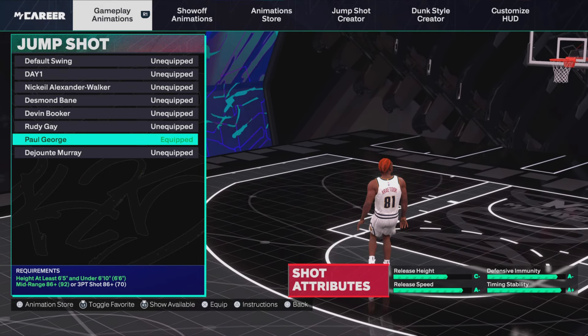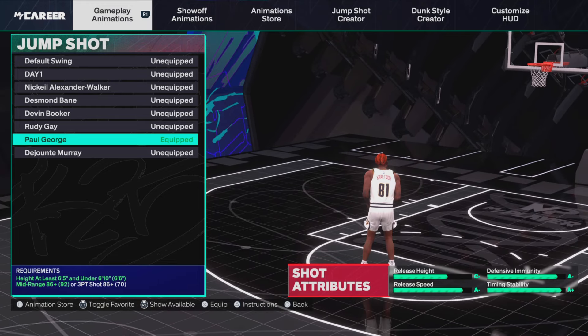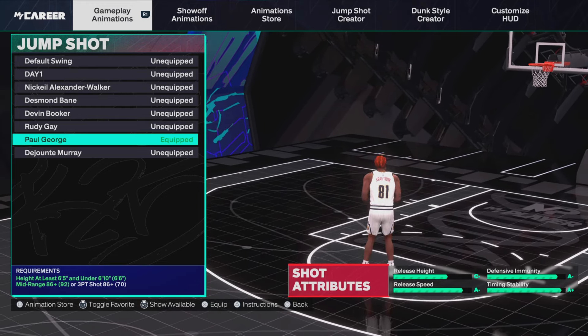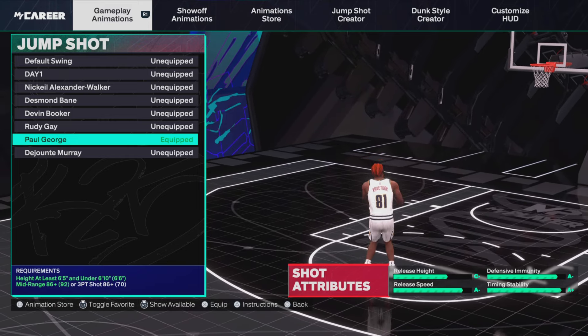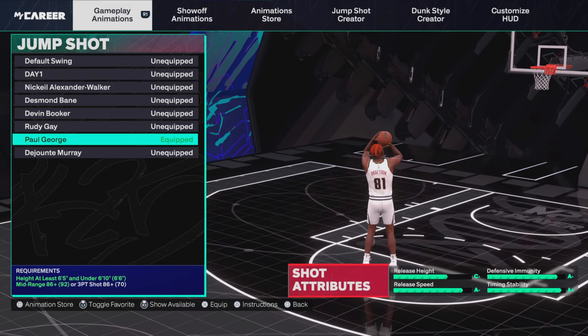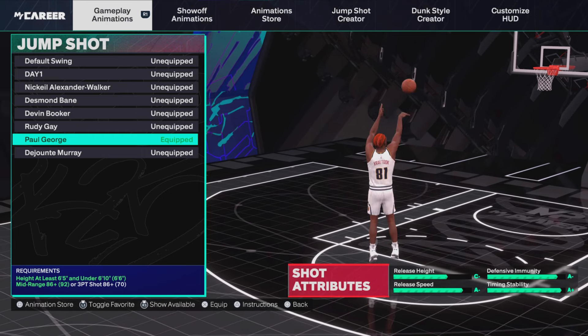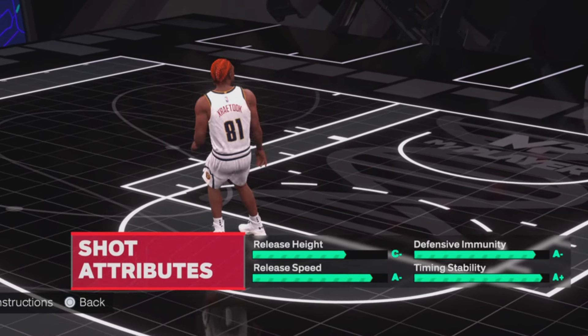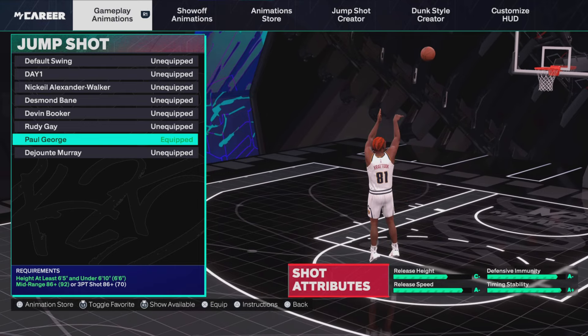The jump shot I have for you is Paul George. If you have a high mid-range, Paul George is phenomenal. This year you really don't have to use custom jump shots — the NBA jump shots are pretty nasty. Defense immunity, time instability is A+, release speed is A, release height is C. I'd also recommend trying out Rudy Gobert as well.